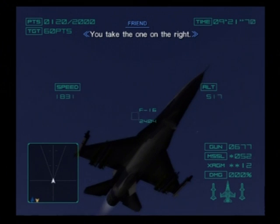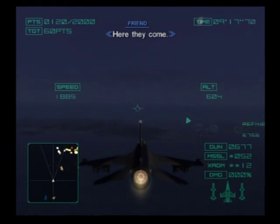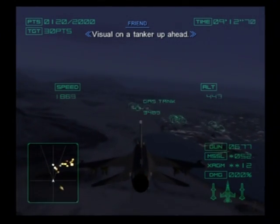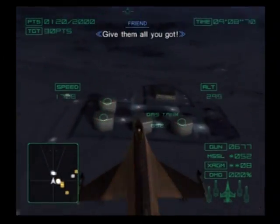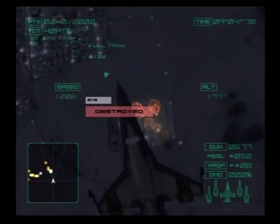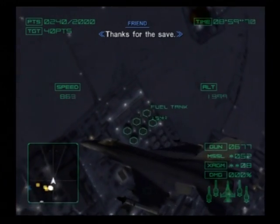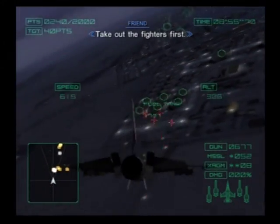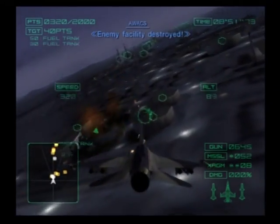You take the one on the right. Here they come. Visual on a tanker up ahead. Give them all you've got! Enemy facility destroyed. Bandit secured. Thanks for the save. Take out the fighters first.